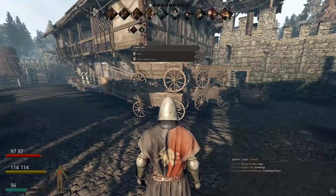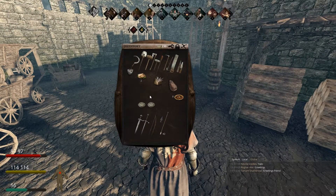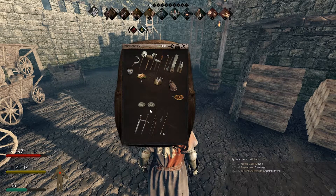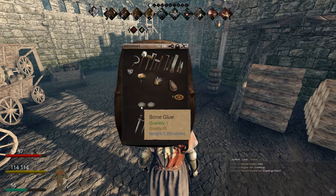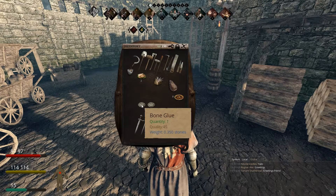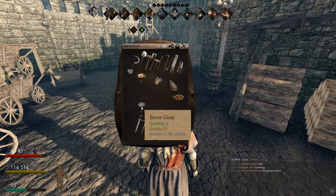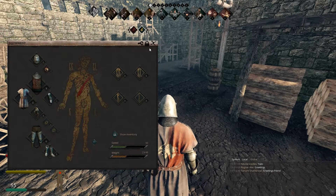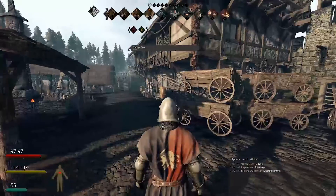Here's a little tip for early players: if you find something of good quality that's above what you're normally getting, save it. Do not stack that item. Only stack items that have the same quality. For example, my two bone glues here are two different qualities — this one is quality 45, and this one is quality 74. This is the high quality; this is the low quality. Do not merge them, because you'll lose your high quality item, and that high quality item could have been the deciding factor in how effective your armor, weapons, or tools would be.